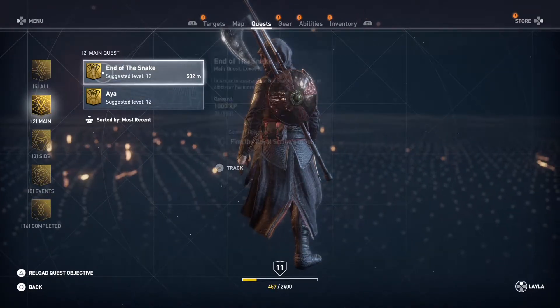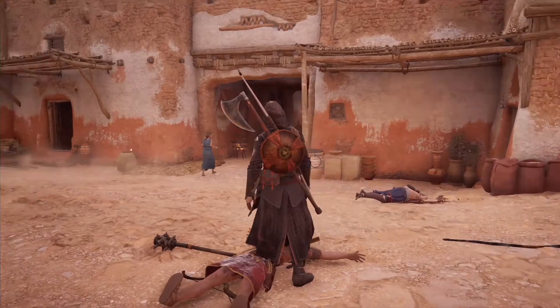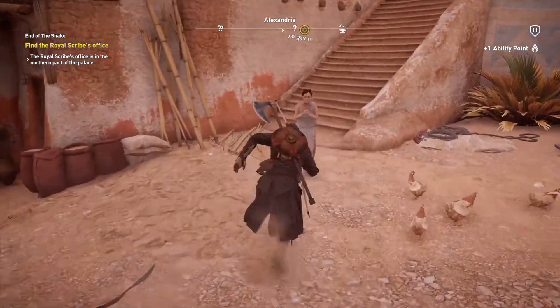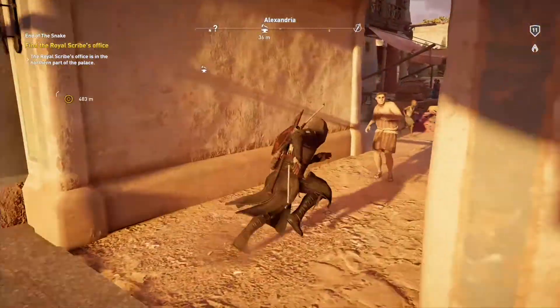Main quest again. Roof Ward is an outfit. 503 metres away, 43 metres away. I want to go check out the blacksmith.